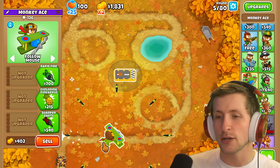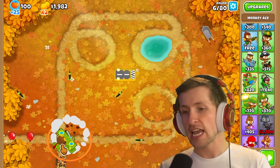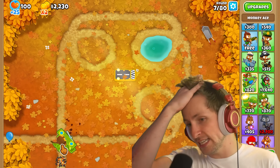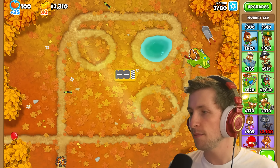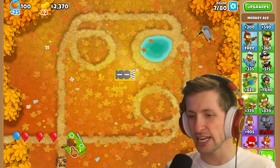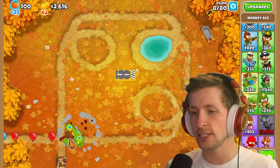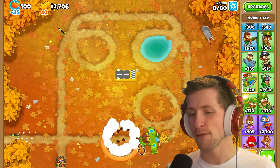I definitely think we want to get the exploding pineapple. If I don't move my mouse at all and he just stands there, he drops pineapples so fast. But if he moves, he doesn't drop them that fast. Wait, is that like a glitch? If he's not moving, he just constantly drops pineapples — that's such a weird thing, but I'm here for it.